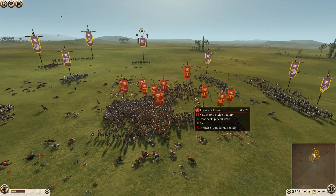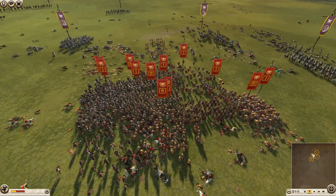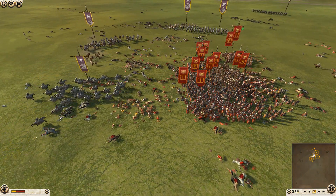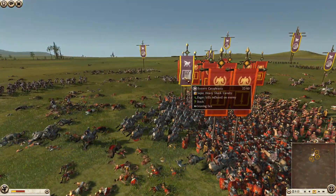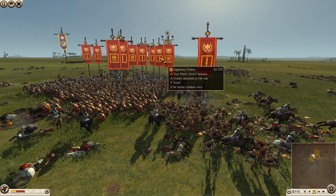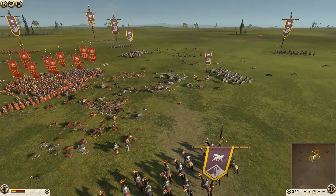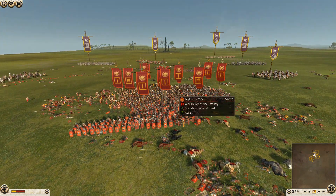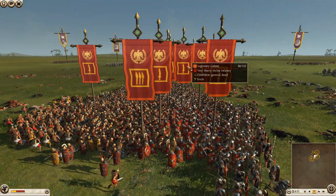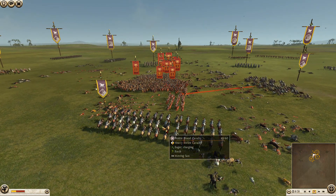Rome let his cavalry out — goodbye to that unit — and now he really has no shot at all. He is completely blobbed up and all over the place. If Dan was playing as Rome right now he'd still try something, but he wouldn't have a strong feeling of winning at this point. If Dan charges his cataphracts in, he's not hitting one unit — he's hitting six at once. His archers, firing at one legionary cohort, are also hitting all the bunched-up surrounding units.